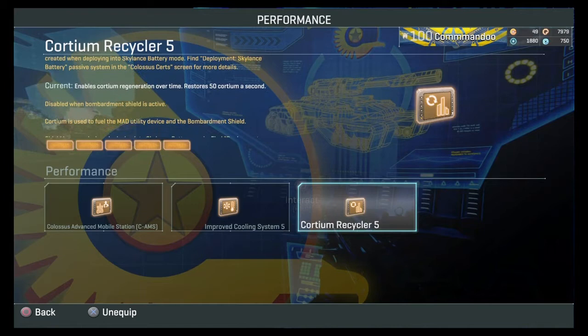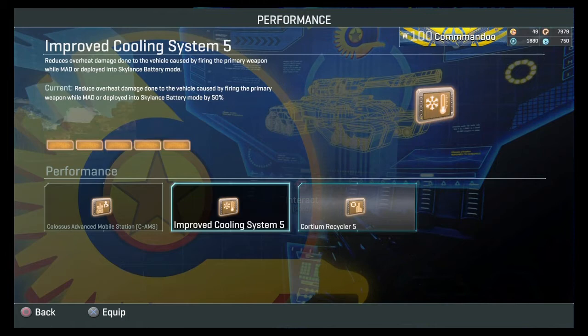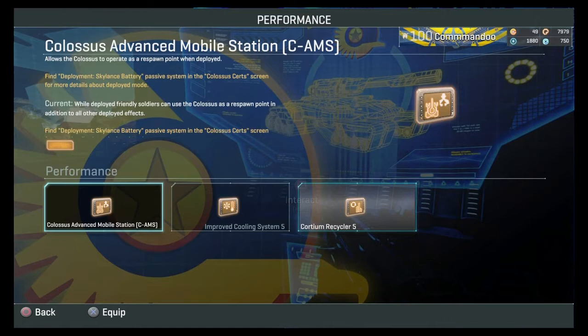Improved Cooling Systems — this will basically stop or reduce the self-damage you take when firing the primary weapon hard. In Skyline's Battery mode it reduces self-damage by 50%. So when you're deployed in Skyline's Battery mode or using MAD, it will reduce damage by 50%.